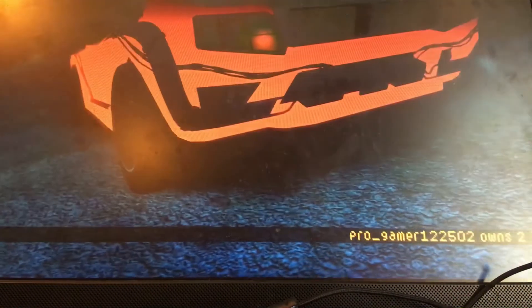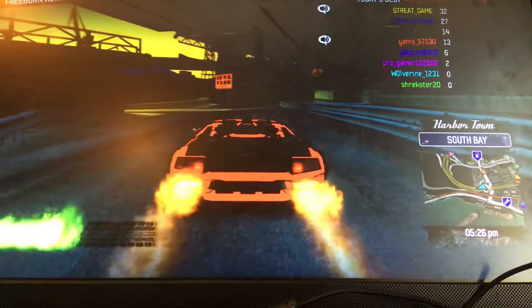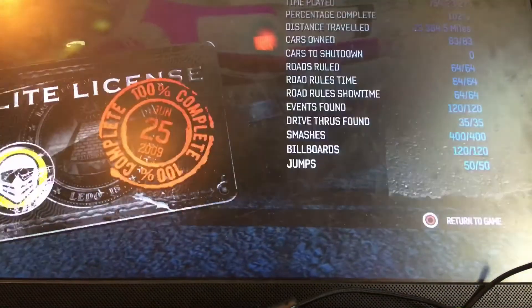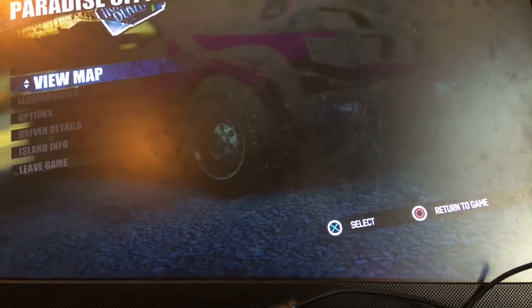Island Info — that changes it into Neon Red. Driver Details will be purple. And what else is there? View the map — that does nothing. Leaderboards — nothing. So if you want Island Info, or if you want a red car, you can do that.